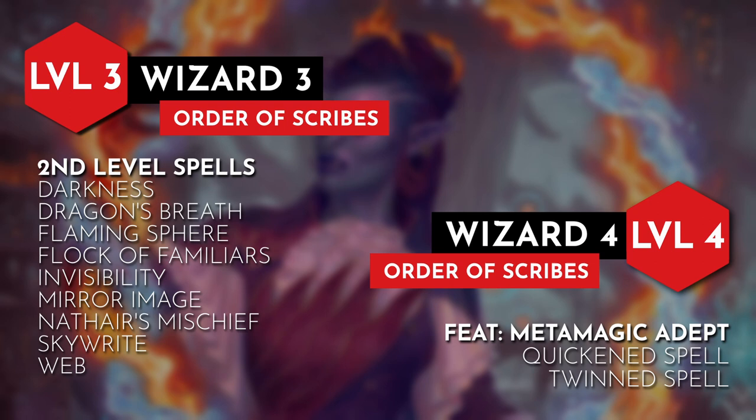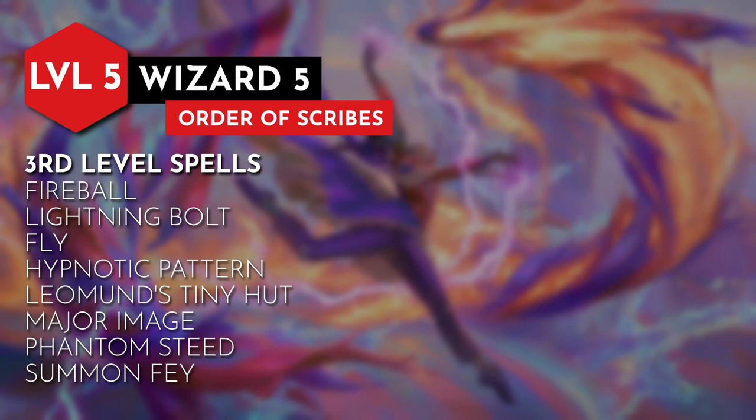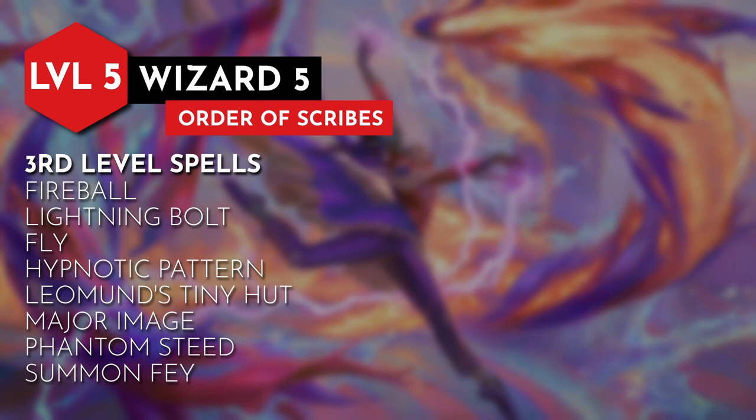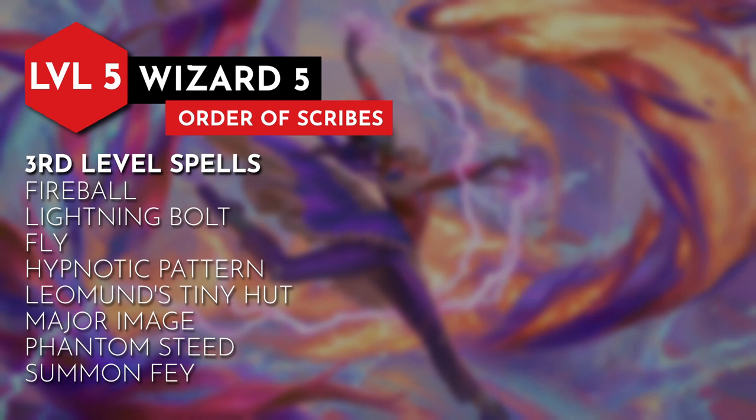For level 5 we get our big power spike with 3rd level spells. Here are my recommendations: Fireball, Lightning Bolt, or Melf's Minute Meteors as our damage options. Fly, which will be us giving a pair of wings to ourselves or our allies. Hypnotic Pattern, Leomund's Tiny Hut, Major Image, Phantom Steed, and any of the new summon spells from Tasha's — Summon Fey, Summon Lesser Demons, Summon Shadow Spawn, or Summon Undead. This could be us putting our imagination to use, bringing one of our images to life for a short time to aid us on our adventure.